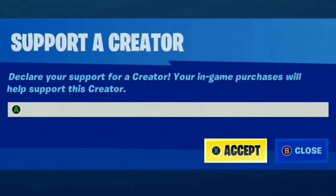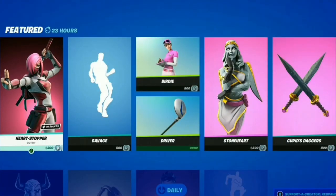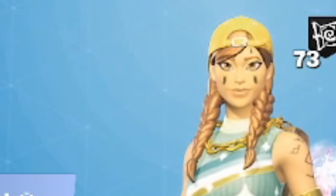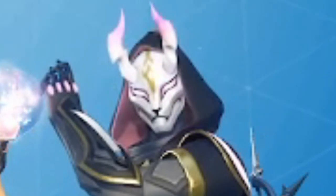Before this video starts, make sure to use code redpandaman6897 in the Fortnite item shop. Hey, what's going on guys, it's me again — Stunning Money 24 — and we're back for Chapter 4 Season 2. Are you ready for this? Faded, indeed my friend.